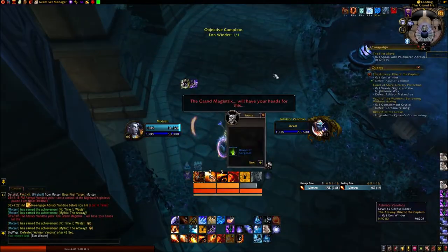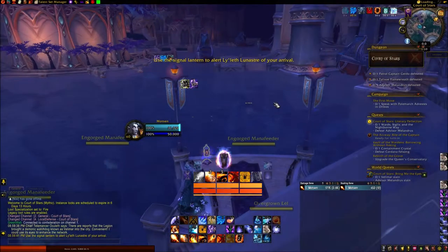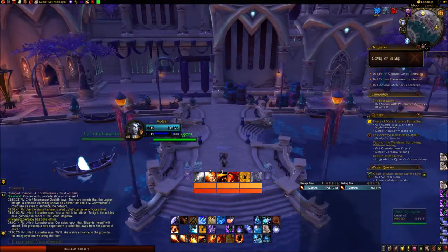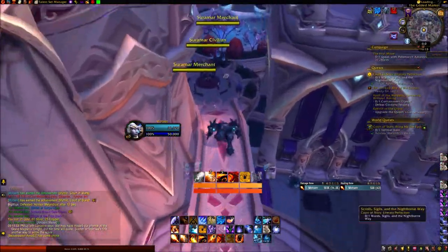Then, onto the Court of Stars for Literary Perfection. First, you have to take a gondola to a dock, then from there you do the dungeon. After the first boss, go to the stairs where you see a door, then take a right and there are wards, sigils, and the Nightborne Way.